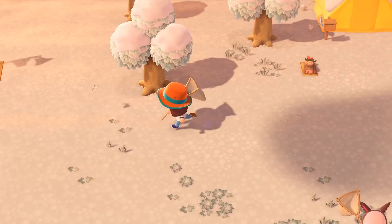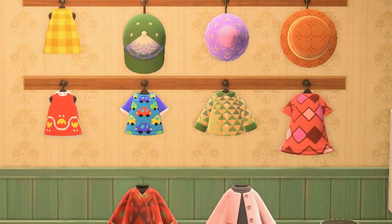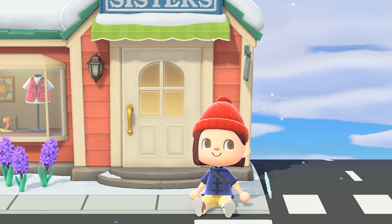The Able Sisters are three of the most underrated NPCs in the game. When you first arrive on your deserted island, the tailor shop is nowhere to be seen. You must first complete specific goals to unlock the shop. The Able Sisters have been around since the GameCube days, always allowing us to customize our clothes to our most artistic potential.